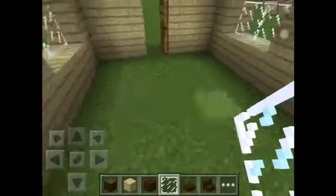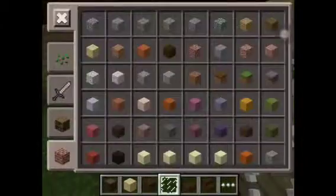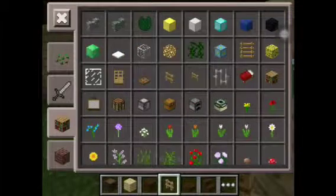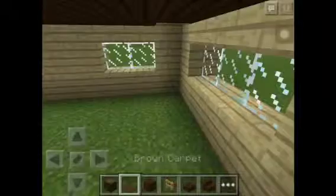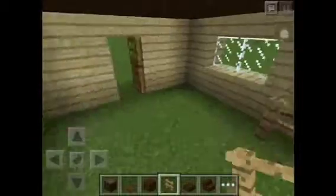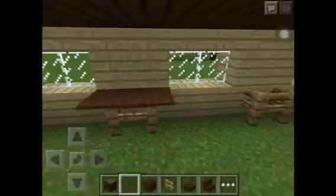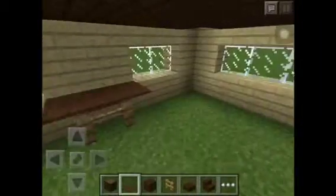Alright we're back. I'm going to fill in this floor right now after I do the top roof, but I'll do the decorations right now. First thing: you're going to want some fences and some carpets. Put two fences on both sides to make tables on both sides for a nice little decoration. It makes the house look a little bit more open. Actually, I'm going to fill in this floor first and I'll be right back.